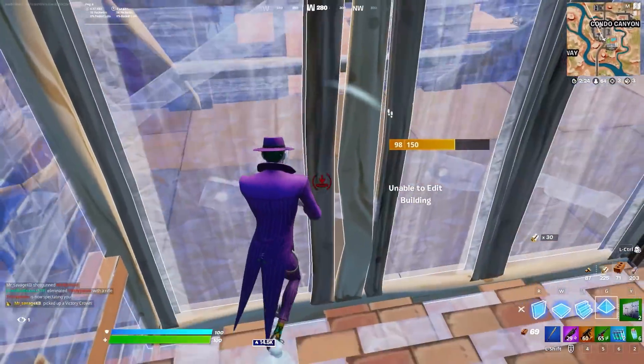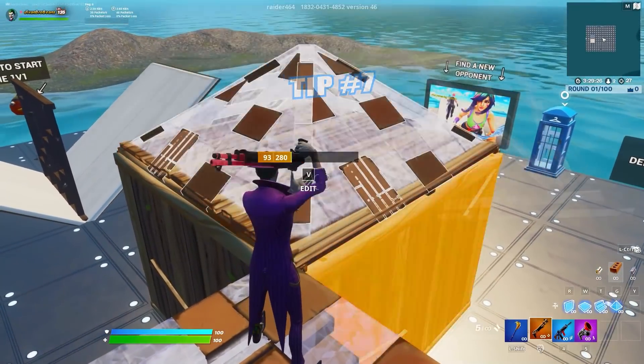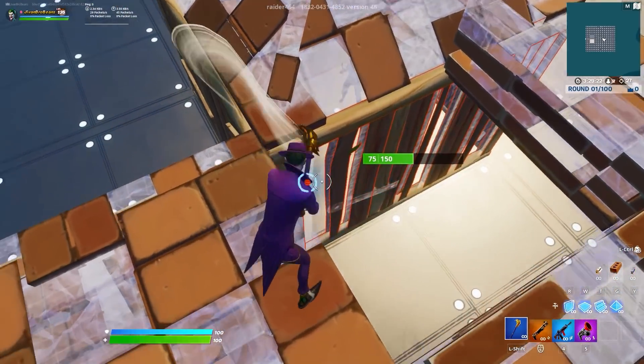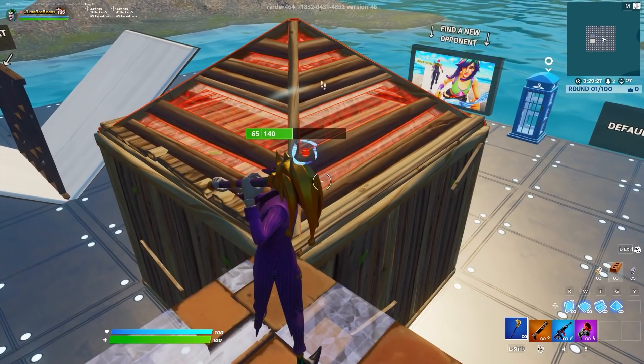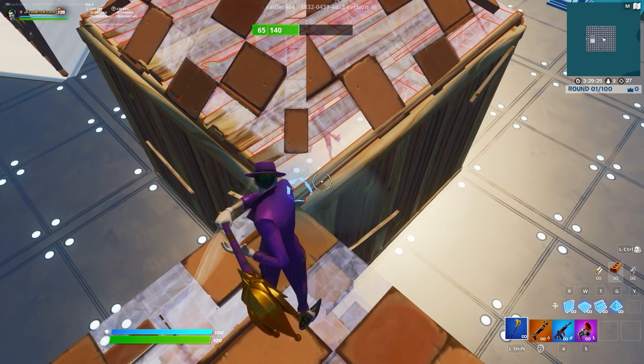Tip number seven — the last one of the video — is a simple one, just a reminder. Basically, if you stand up top on this corner, you can hit their floor, their cone, and two walls, so you can apply pressure in so many different places. That's something that's just good to know. A lot of people forget that you can hit the floor if you aim your crosshair right at the edge of the cone.